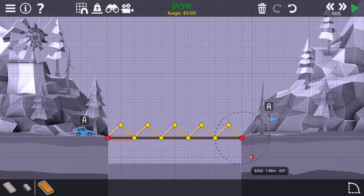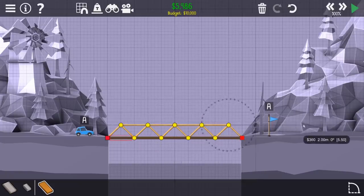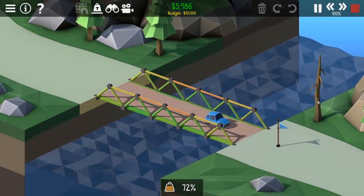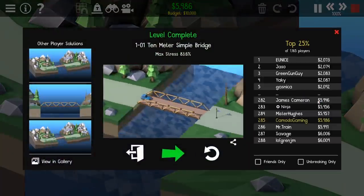Yeah, that's not going to work. We probably want to connect some cross beams here - there we go. So this looks pretty good, let's go ahead and hit start. Look at this - oh there's some stress points in the middle, and yay they didn't die! We win! By the way, there are like 20,000 other levels.